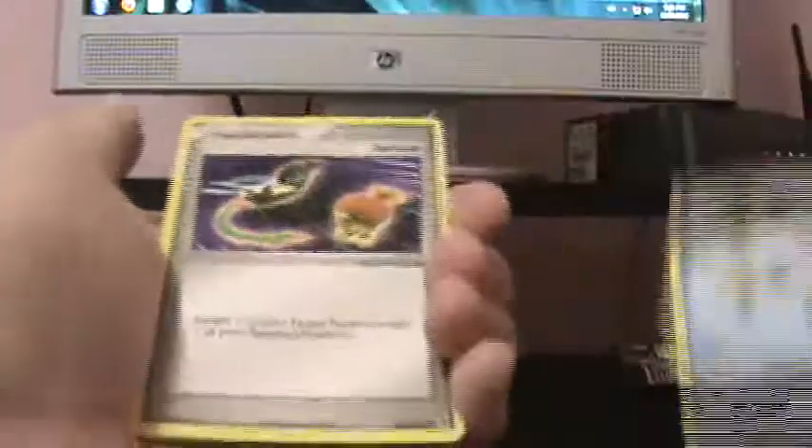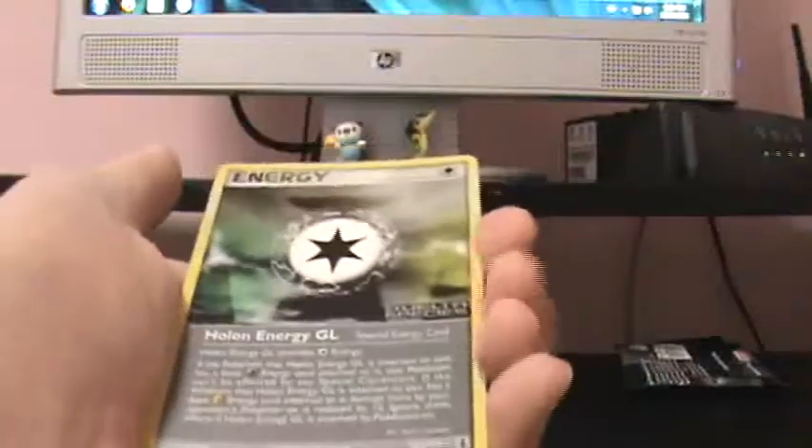Alright, Tratini, Staryu, Switch, Sandshrew, Eevee, Holland Energy GL Reverse, and that's a Rare, cool. And an Azumarill Rare, Golbat, and a Holland Lass.